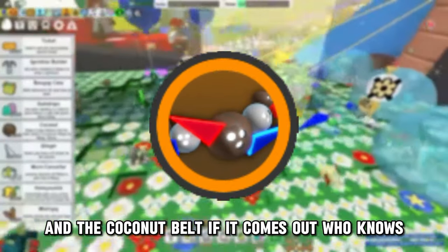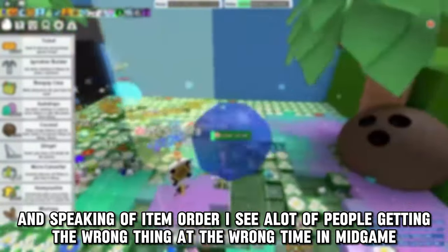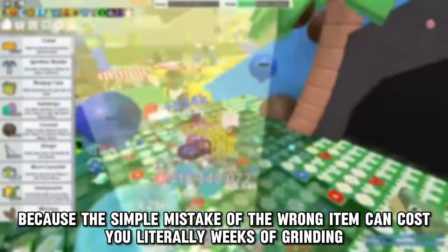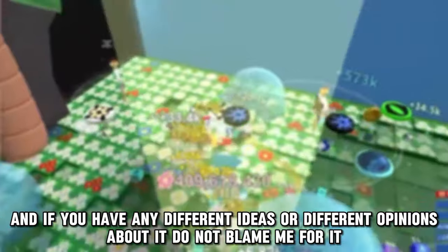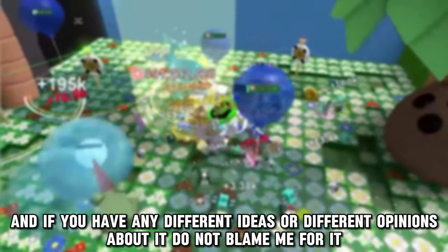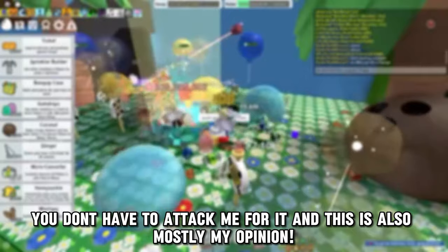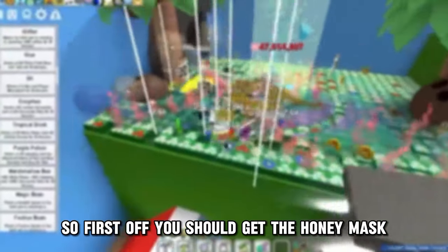Tropical drinks are really essential to stack upon as you will need them for the Coconut Canister, Coconut Boots, and possibly the Coconut Belt if it comes out. Speaking of item order, a lot of people get the wrong thing at the wrong time in mid game because the simple mistake of the wrong item can cost you literally weeks of grinding. So I'll give you the list that I know and that everyone trusts - if you have different opinions, let me know in the comments.